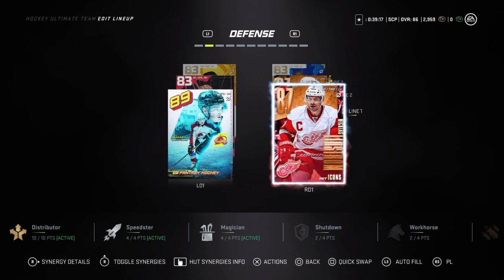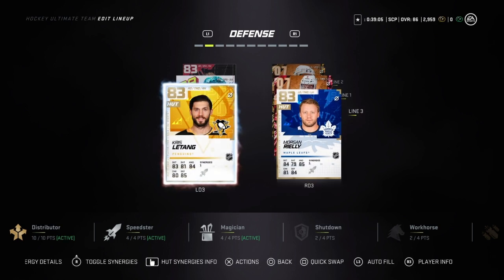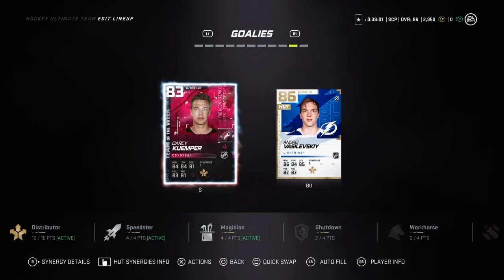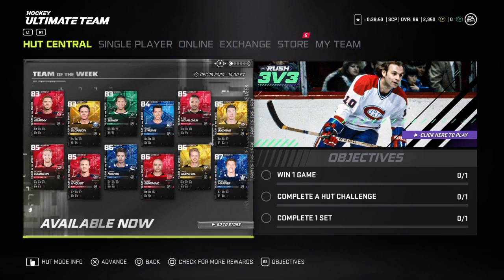Then we have Lidstrom — I tried again to get the 87 coffee but I didn't get him, so I ended up picking up Nicholas Lidstrom. Then we have Ray Bourque with Dougie Hamilton and Chris Letang, and in net I still have Darcy Kemper — really really good goaltender, really underrated. I feel like he's been playing outstanding for me.